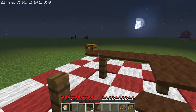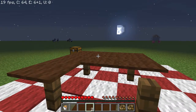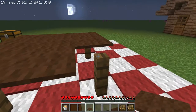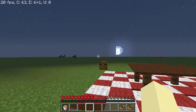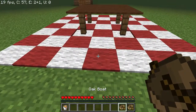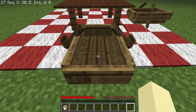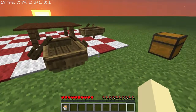There you go, that's it. Now what you need to do is put your boat and then your friend's boat. As you can see — well, he'll have to see.